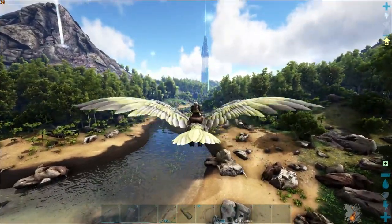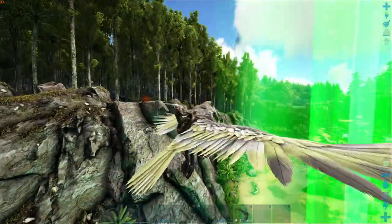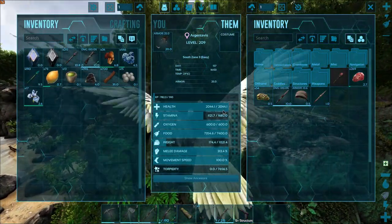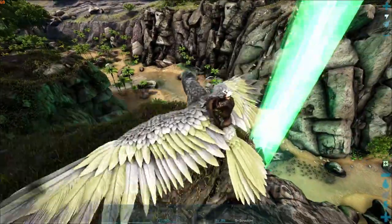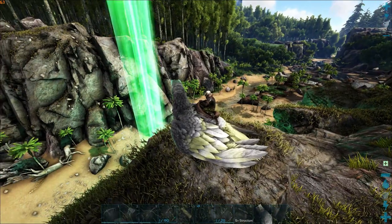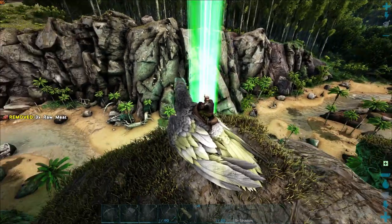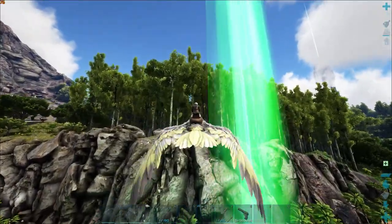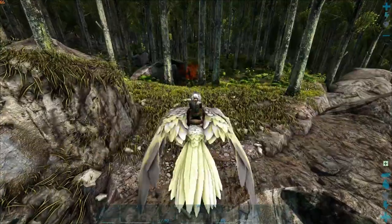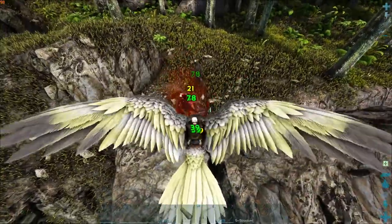We've actually spotted a level 12 Alpha Raptor, and I'm pretty sure we could take it with the RG. I have some faith. So let's go ahead and just land it here, get some stam, and we might as well kill it — get a bunch of Prime, get some experience. Because the RG hits for probably like 80? I don't actually remember. But it's such a low level, I'm not super worried about it. Let's do the land. It's not bad.